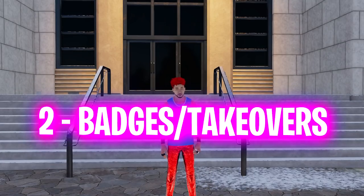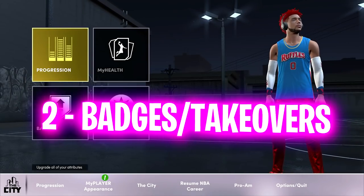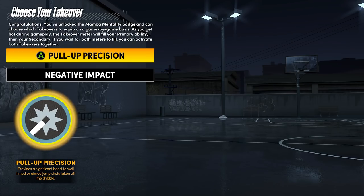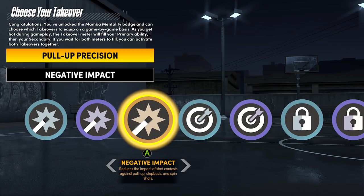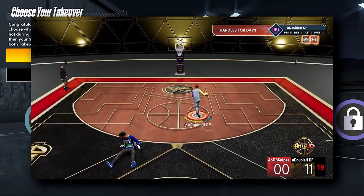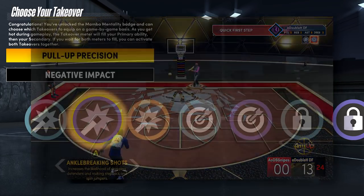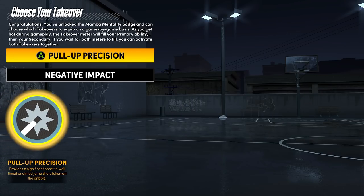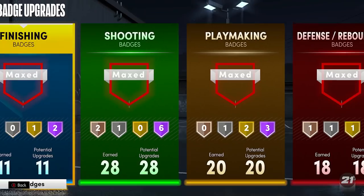Now I'm going to show you the best playmaking and ankle breaker badges, but first let's look at the takeovers. This is a huge reminder, especially for new players on Next Gen: Playmaking Takeover does not break ankles this year. There is only one takeover that does — Ankle Breaker Shots. This takeover is extremely overpowered for ankle breakers. You can break ankles basically every single possession if you use it.